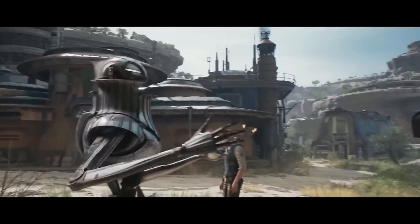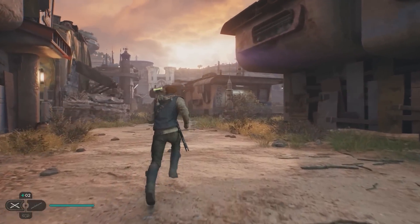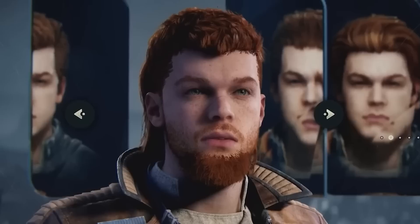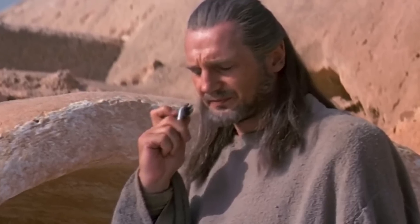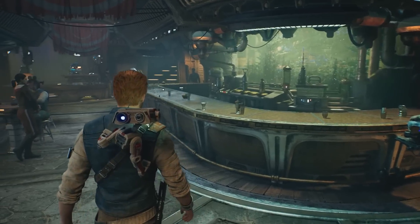This next shot of the droid and Cal is at Rambler's Reach, the hub world location on Kobo — where Greez's cantina and the shop are. The droid is holding what looks like some kind of artifact, maybe a transmitter — it looks similar to one of those Jedi comlinks, but it's likely an object of some importance. Cal and Bode are having a bro moment, shaking each other's hands — I think this is in the cantina as well.